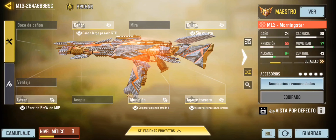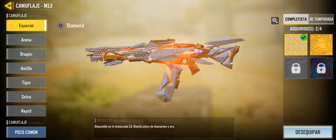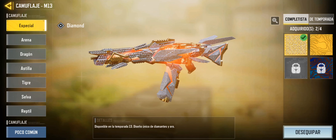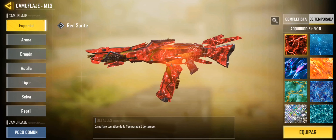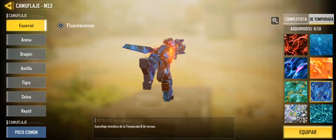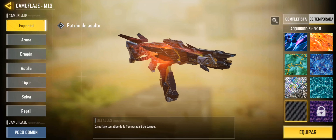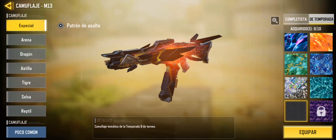Este es el outfit que vamos a utilizar para esta partida. Traté de combinar los colores del Templario Mítico acorde a esta M13. Como están viendo, es en diamante — hace poquito la conseguí. Aprovechando que regresó la ruleta mítica, es buen momento para traerla al canal, ahora en su versión diamante. Aquí pueden ver los demás camuflajes. Si llegas a conseguir la M13, los camuflajes de temporada le quedan fenomenal. Mi favorito es el Glacial Ripple, o incluso el nuevo camuflaje Patrón de Asalto, que le queda genial.